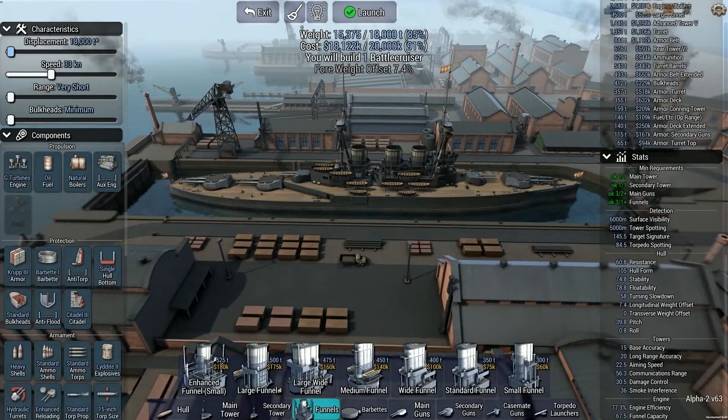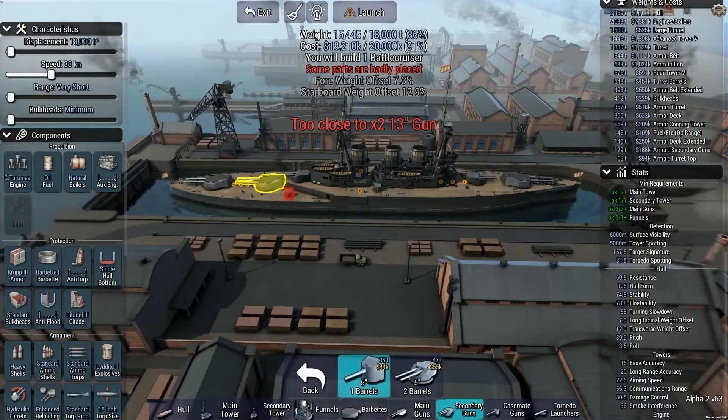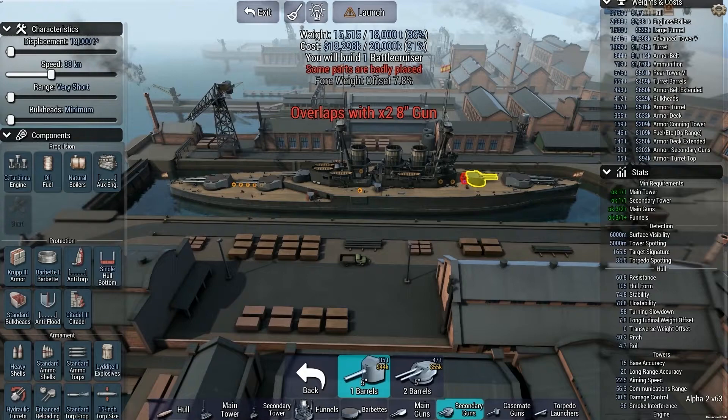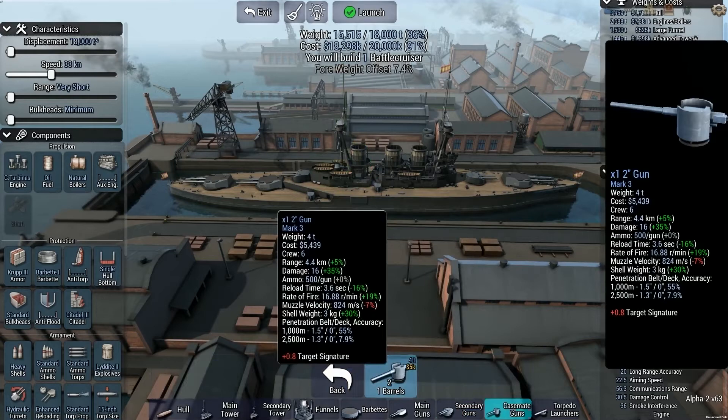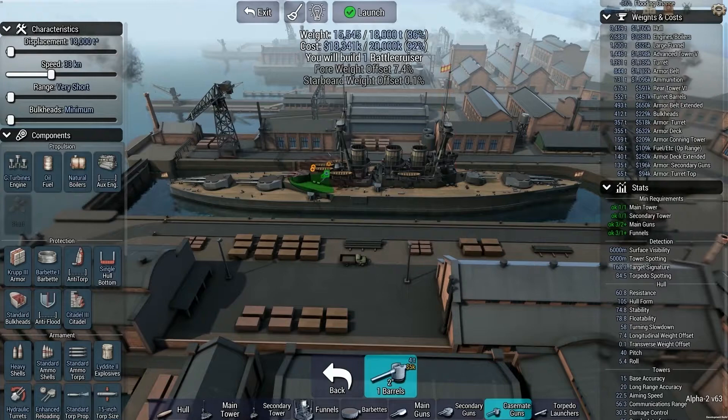Alright, so I have 9% budget left. I got my 6 thirteen-inch guns and my 4 eight-inch guns. I can get some 5s on here — not a very good field of fire, but I'll put it there anyway. Casements, 2 inches. I'll put them on here but I'm not expecting them to do much.